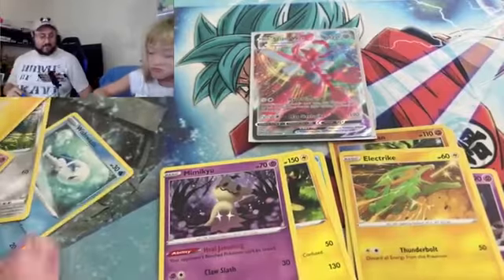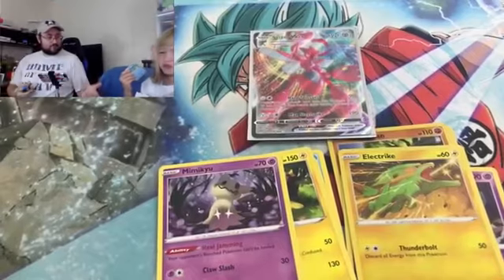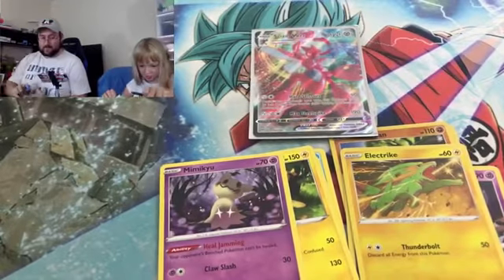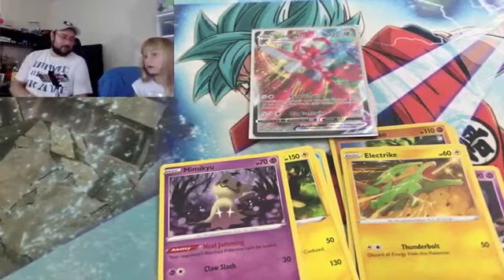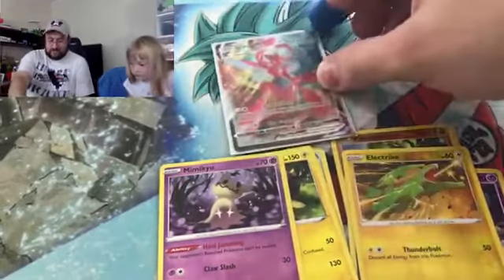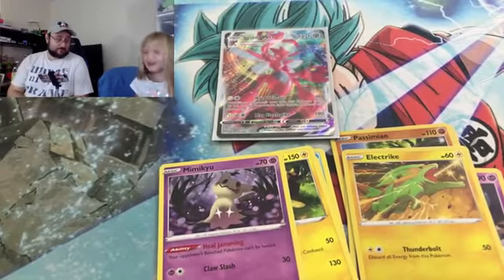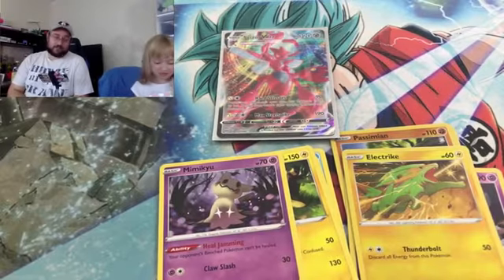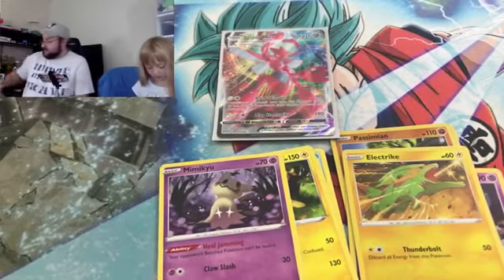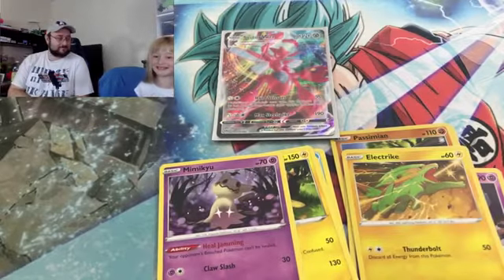Go ahead and open up your next pack. Simipour — just chillin' on a rock, sunbathing. He's a weirdo! You've got four packs left — let's see if you can pull some more fire like that Scizor VMAX. Scizor V is alone up there in the VIP section. We need a friend for Scizor V. Smash that like button to find a friend for Scizor in this pack.